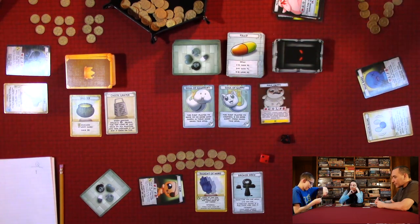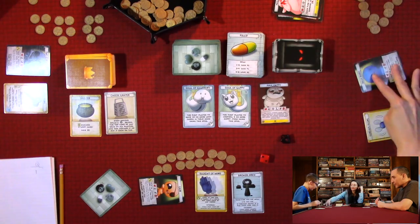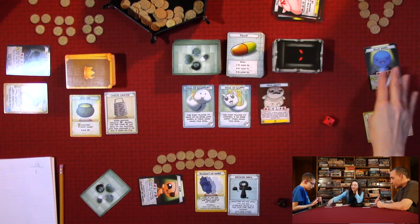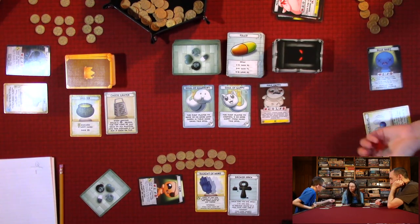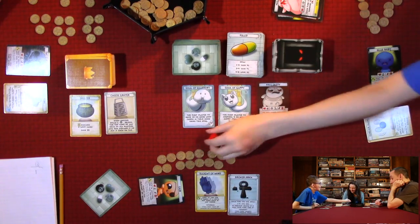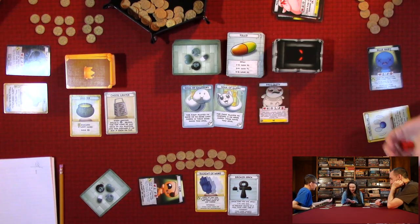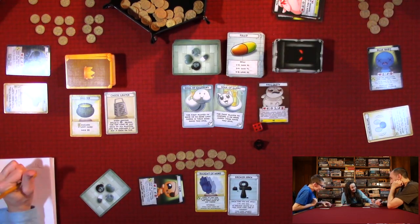With two attack power, Quentin deals two damage per successful hit. He rolls four or higher, hits twice dealing two damage each, beats the boss, and gains another soul plus six cents. Quentin now has two souls — two more needed to win the game.